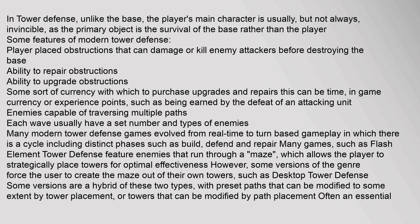In tower defense, unlike the base, the player's main character is usually, but not always, invincible, as the primary object is the survival of the base rather than the player. Some features of modern tower defense include: player-placed obstructions that can damage or kill enemy attackers; the ability to repair obstructions; the ability to upgrade obstructions; some sort of currency to purchase upgrades and repairs, which can be in-game currency or experience points earned by defeating attacking units; enemies capable of traversing multiple paths; and each wave usually having a set number and types of enemies. Many modern tower defense games evolved from real-time to turn-based gameplay with distinct phases such as build, defend, and repair.